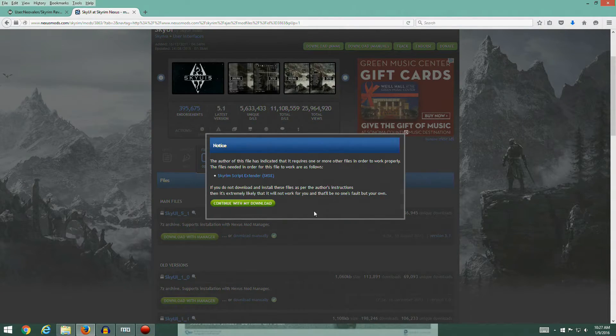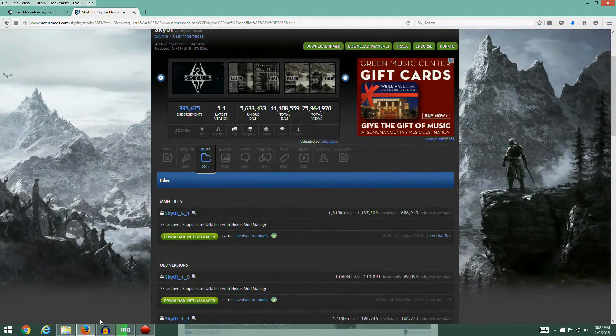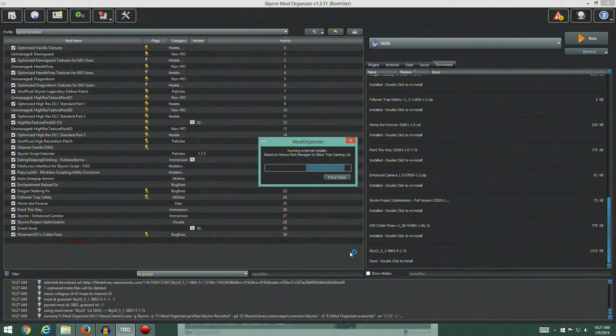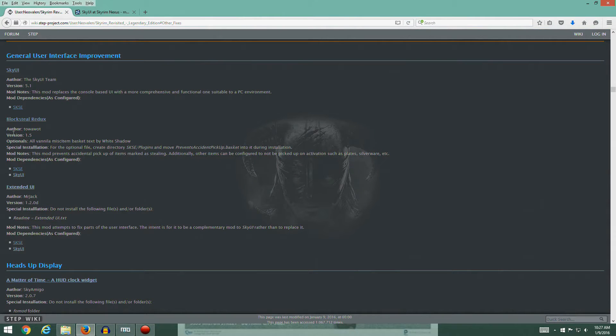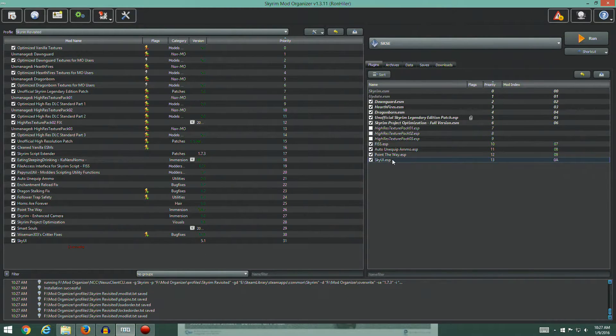It says we need SKSE — that's fine, continue. There it is, let's go ahead and install. It just installed — it didn't give me the option for manual so hopefully there were no special instructions needed, and it doesn't look like there are. Let's activate that — it should definitely have an ESP. Very nice.